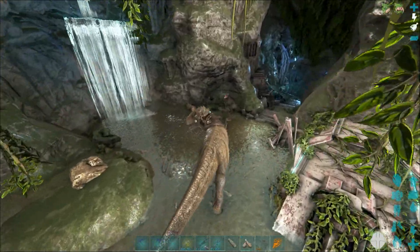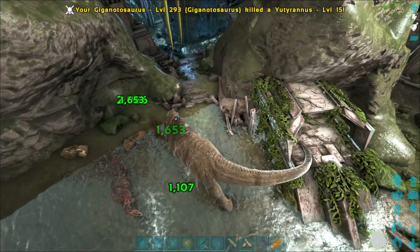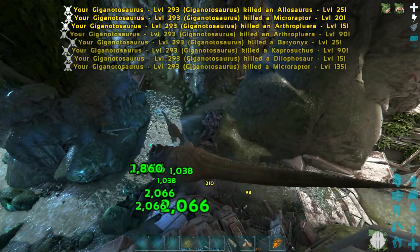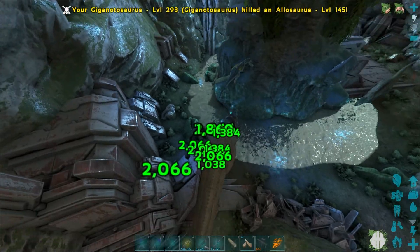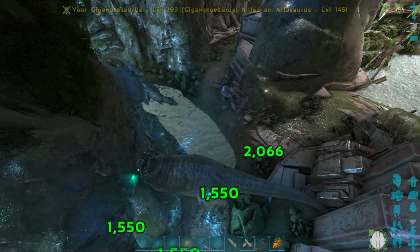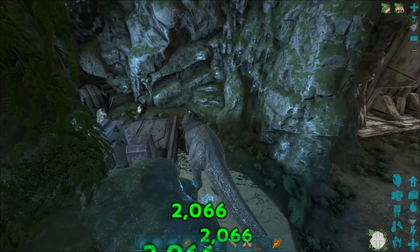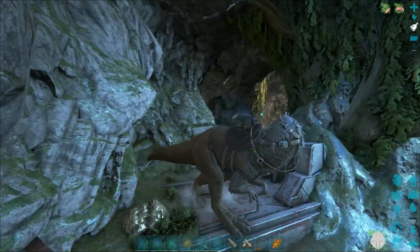I think it's this way. Let's kill this Carno and keep going through. As you can see, this Giga is pretty good — I've gotten a lot of levels into it. I have kind of been working on mutations, though I don't know if I'm really going to get into it that much, because I really don't know if I'm going to be using Gigas past Extinction. I might use him in Gen Part 2, but we don't really have much info on Gen Part 2.